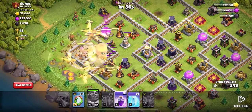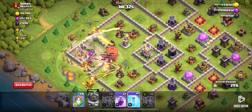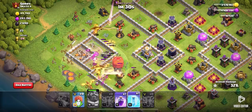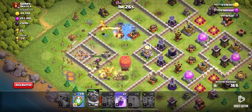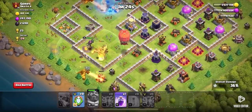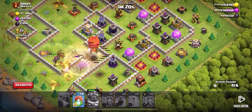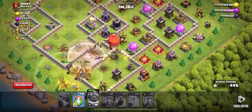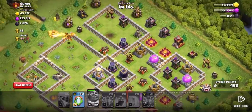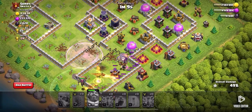We're going to go ahead and use the early ability of the warden. Please keep that dragon alive — don't let that dragon die. As you can see, this was an easy two-star even with only my warden on the field.